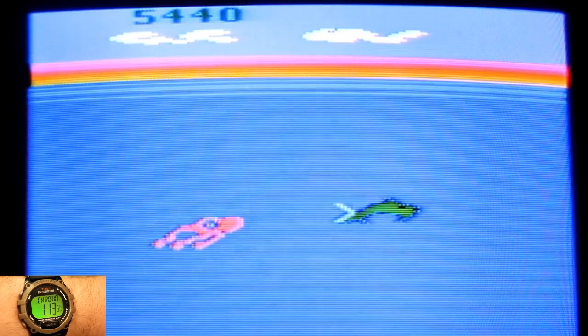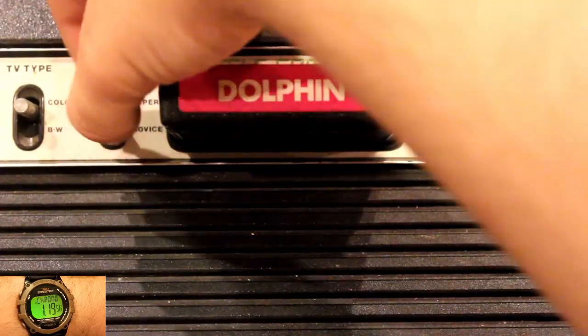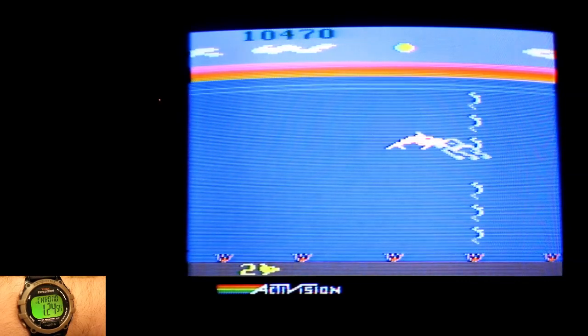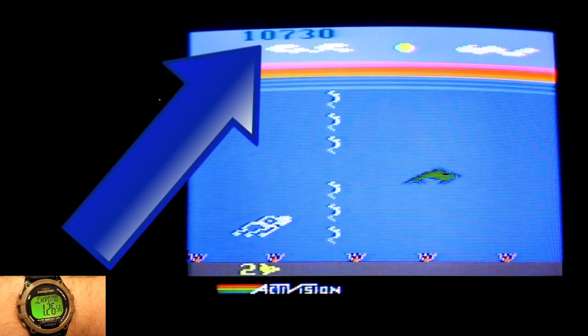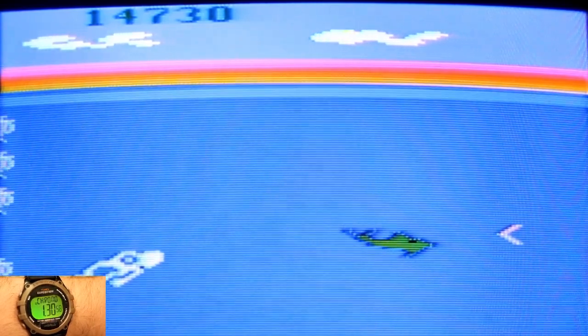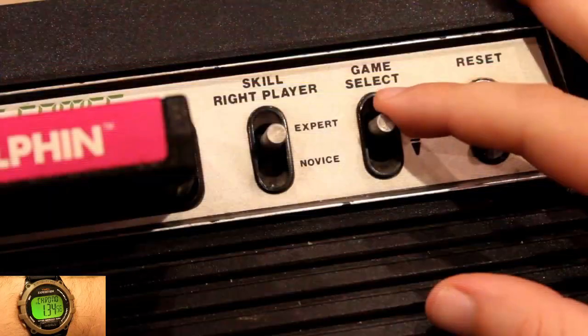You'll know when the seagull is coming when the squid changes color. This is when you must try to leap up to it, which will give the dolphin some sort of special energy and you can chase after the squid for a few seconds, which can be toggled with the difficulty switches. If you're able to catch the squid while having this newfound power, you'll move on to the next difficulty setting and receive some extra bonuses. The game will automatically go to the next game type that you could switch to via the game select switch.